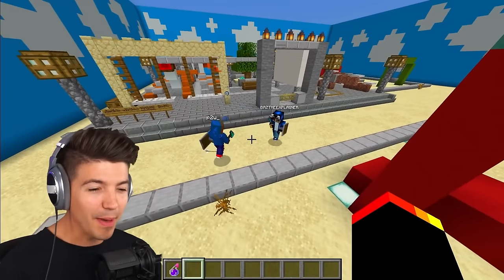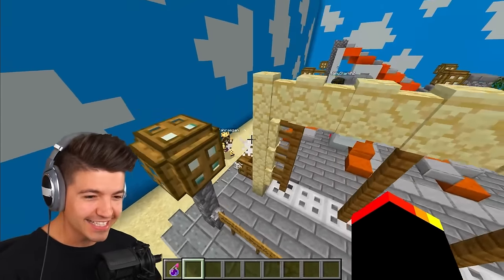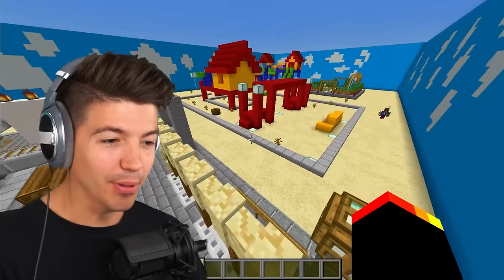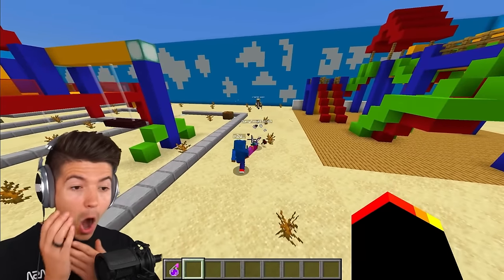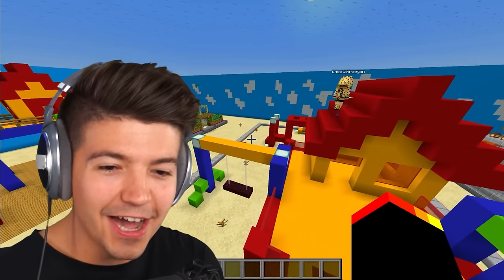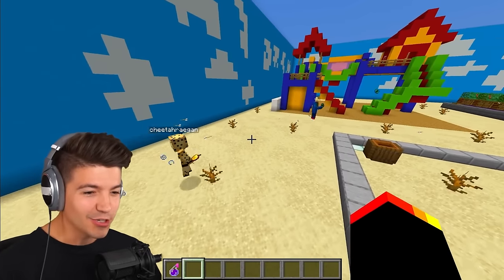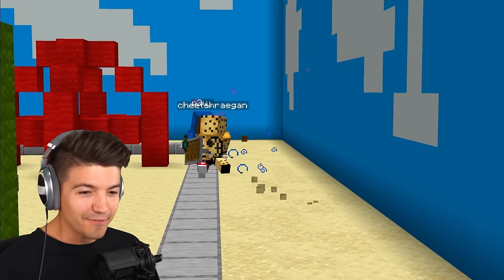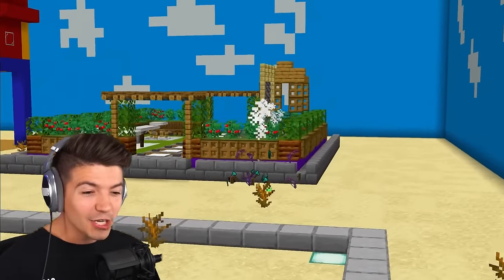Oh, big battle over here! P2W is back in it. We have a fight on the train tracks. Cheetah eliminates them without even having a shield — Tony Stark versus a cheetah woman. Players are actually eliminating other players and getting their extra golden apples. I think there's only three people left. Oh, P2W might win this entire thing. I believe it's now 1v1: Cheetah versus P2W. They're both PvP legends — he's going for the golden apples, she's got another shield. This has got to be one of the most intense PvP fights I've ever seen. Cheetah's going in for the kill — he's almost dead. He died to his own ender pearl.